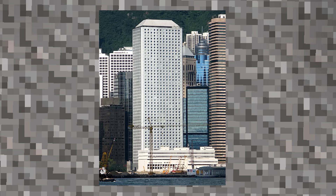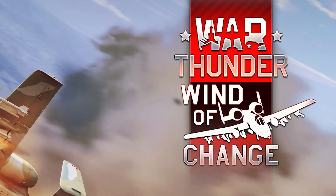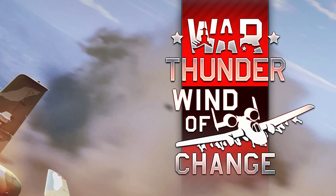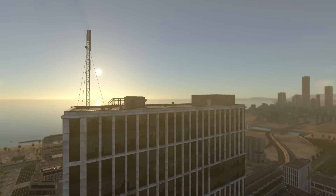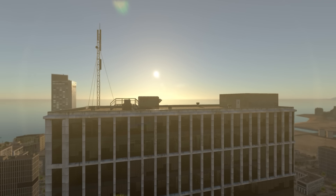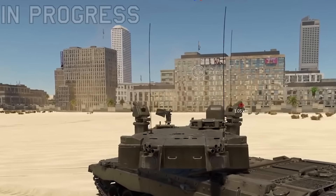This building here is called Jardine House, and with the release of update Wind of Change, you were able to find the building in War Thunder. However, if you look for the building today, you'll find the windows have been changed and the roof design is completely different. It's not clear why this was changed, but here you can see how the building originally looked.